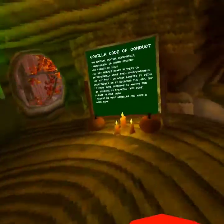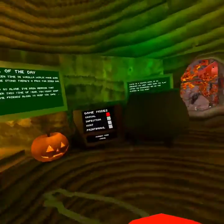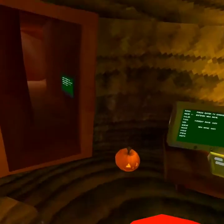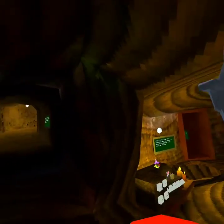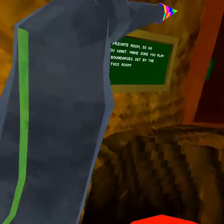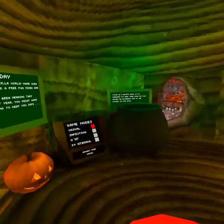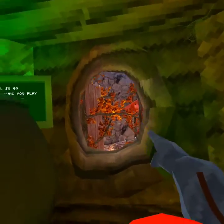Hey guys, welcome back to the video. Today I'll be going over everything in the new Gorilla Tag update that came out about two or three days ago. As you can see, we got a new darker look, some cobwebs around the map, a couple of pumpkins, and a cauldron — there's a cauldron in every single map — with the old fall leaves back in the game.